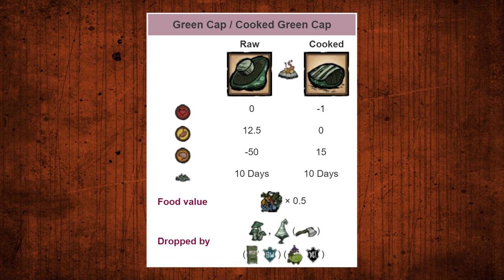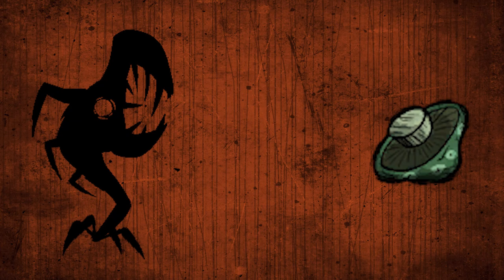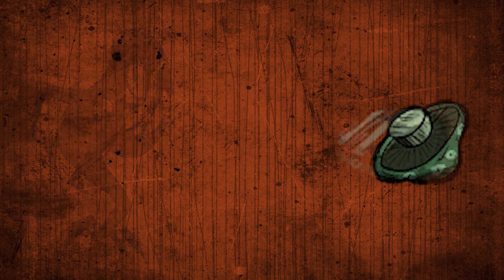They also count as half a vegetable in the crock pot. Eating them raw, if you want to bring sanity down, such as to farm nightmare fuel, is viable, and I'd recommend you do that if you need to lower your sanity.